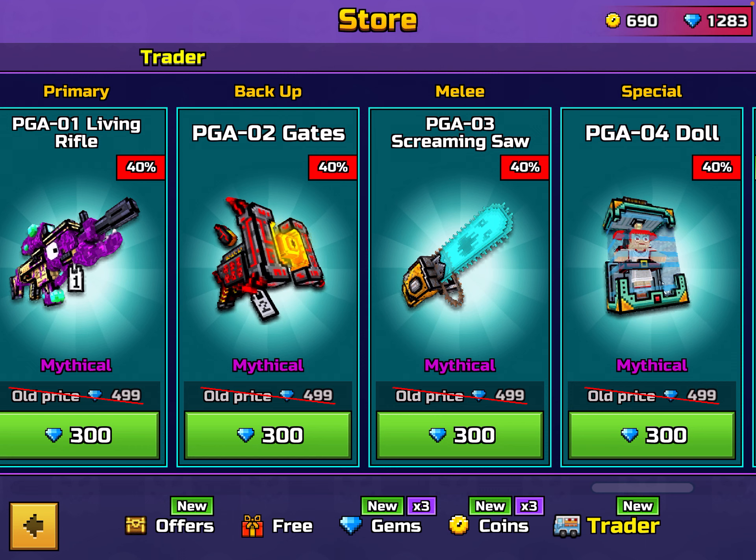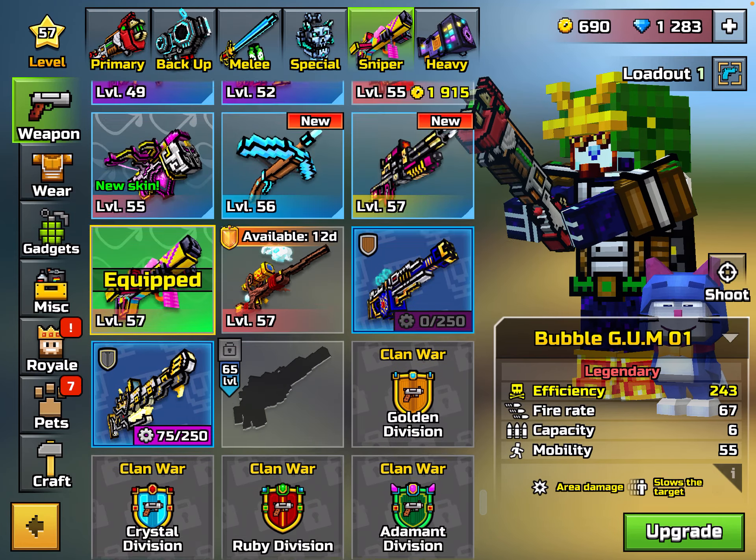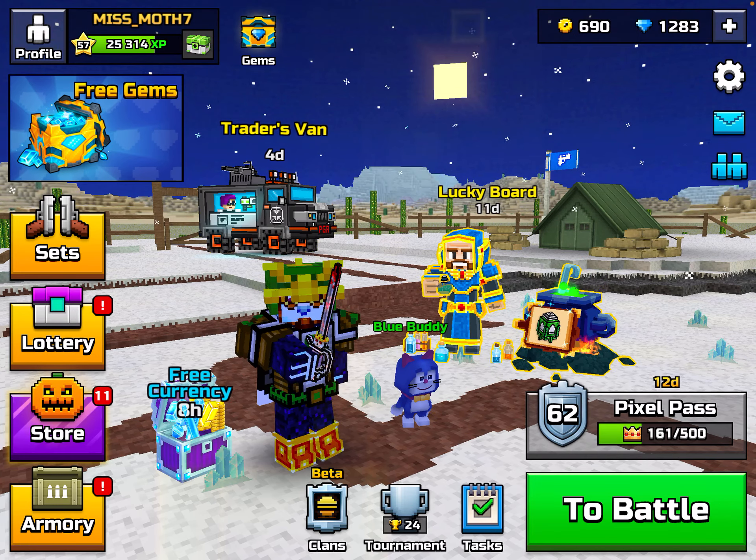Four weapons — one, two, three, and four. Trust me guys, just no. You can get the primary, the backup, or the melee if you want, if you just have a bad weapon in that category. But please do not spend your gems on this Traitors Van — don't make the same mistake I did. The next Trader Van after mine was amazing and had a weapon I really wanted.